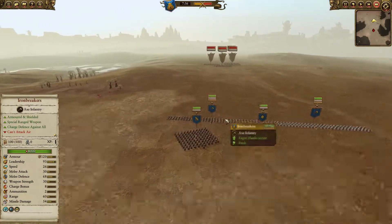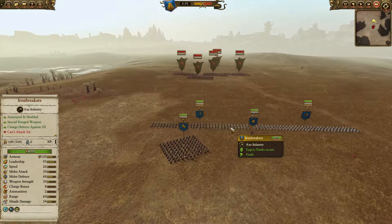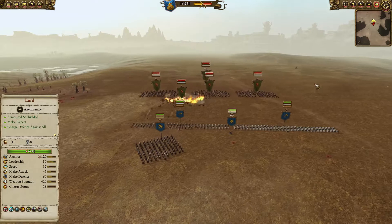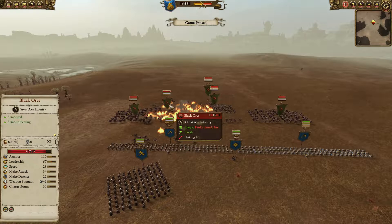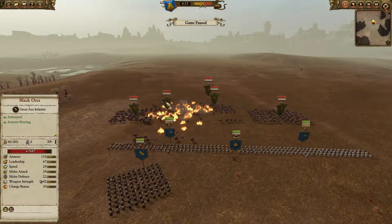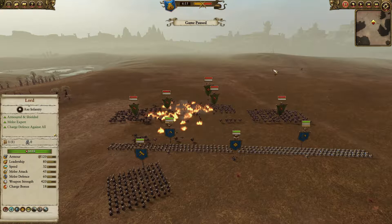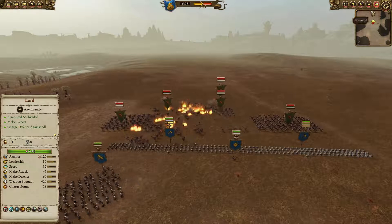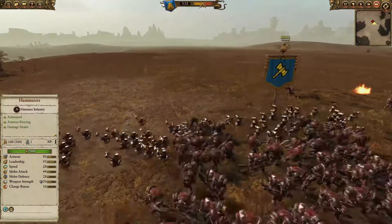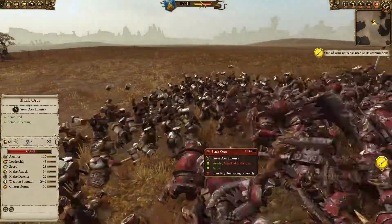A single unit of Black Orcs is a match for Iron Breakers, but let's see how we can use them to our advantage. These packs don't do much damage — they did take a bit more than 1000 health but didn't kill a single one. Iron Breakers are generally great versus light infantry.